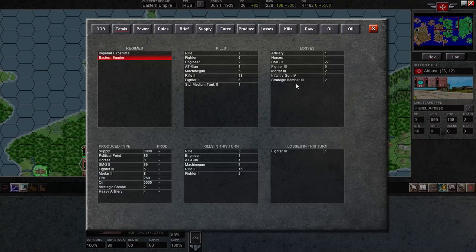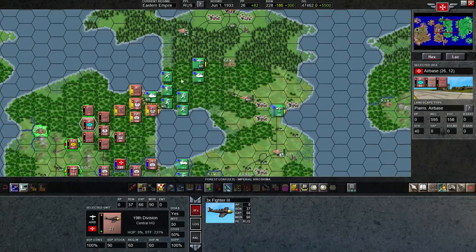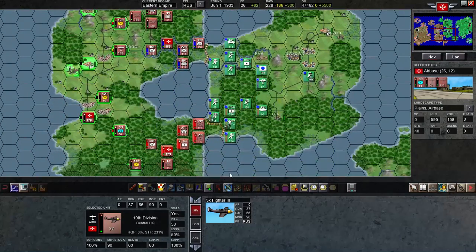Let's look at the losses. Eastern Empire — I killed five of his fighters and lost one, so that was a pretty good deal. The infantry type units that were lost were just lost through artillery attacks. I actually mounted no land attack. All of my attacks were strategic bomber bombings and some air combat. So mostly I'm fighting an air war right now, which I've been getting the better of.